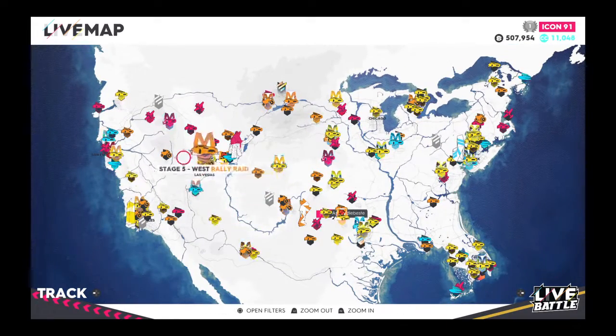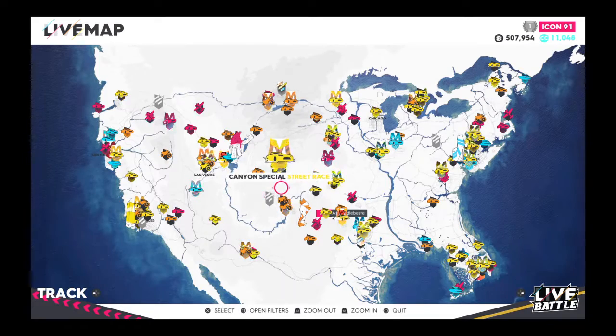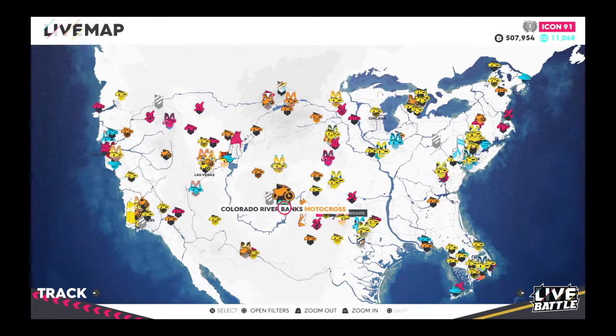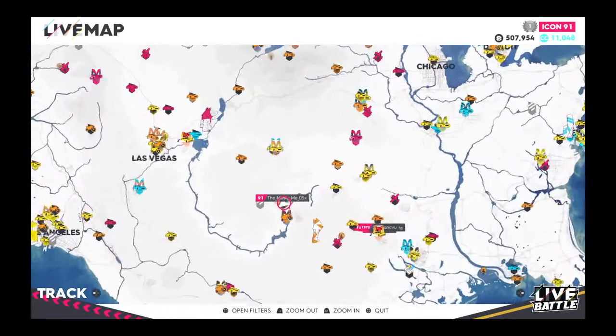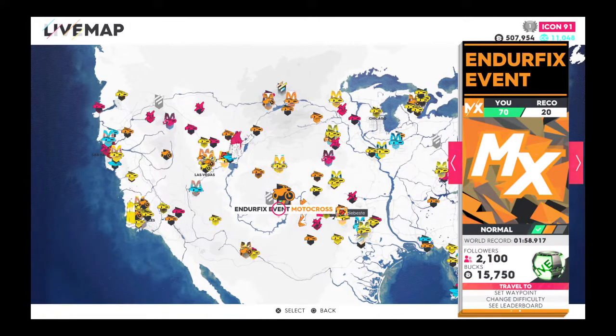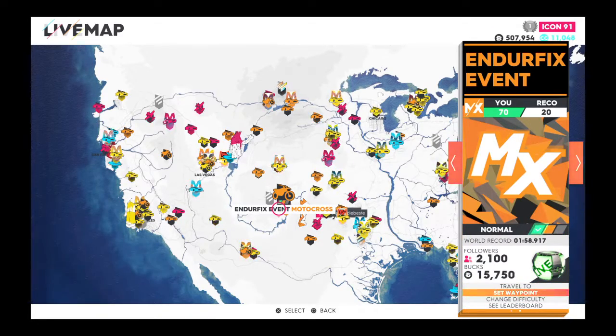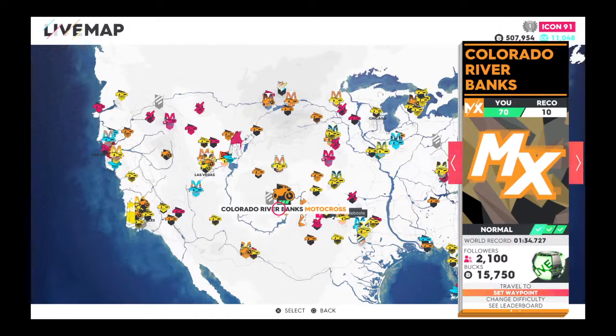There's also a second one you can do. Let me explain this before you go doing it — it is sort of complicated, and it does get kind of grindy. That's the only bad thing about this method. Come to this event — not the Enduro. The world record for the Enduro is two minutes, and this one is 1:34. This one's shorter with the same amount of money — 1575 for both events. Colorado Riverbanks is shorter. Short and sweet.